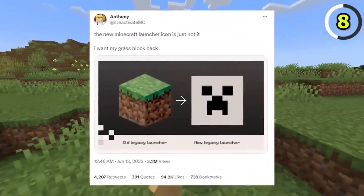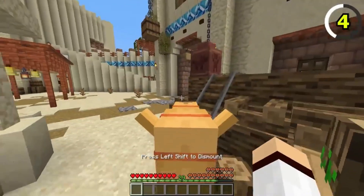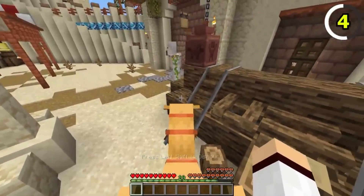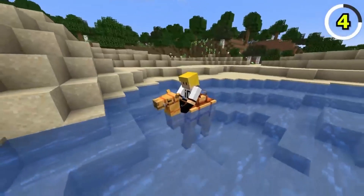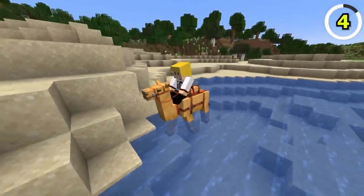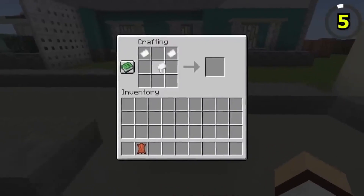Now let's talk about camels. These majestic creatures are the tallest passive mobs in Minecraft, and they have a special talent. Camels can move through water up to 2 blocks tall, making them incredibly effective for water traversal. No more swimming struggles in the desert — hop on a camel and sail through the sands!